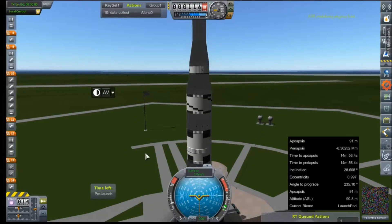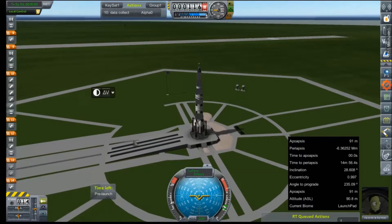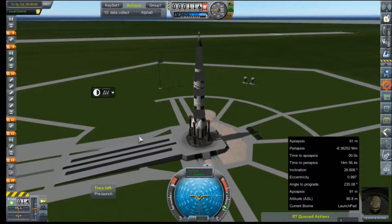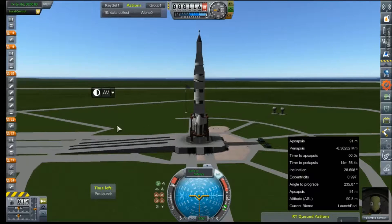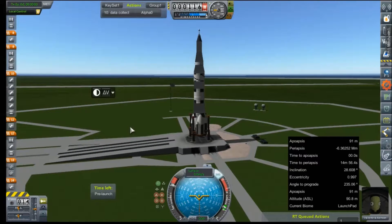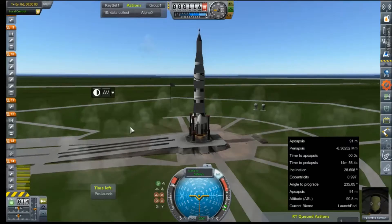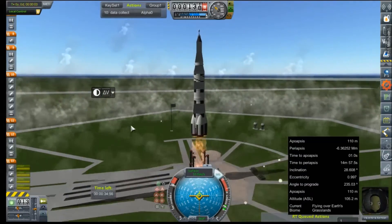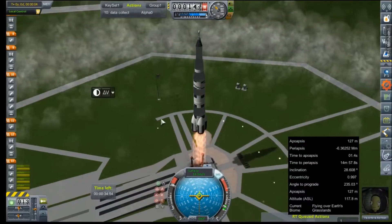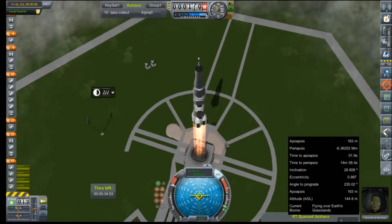We'll let all the physics settle in. Valentina is at the simulation helm — again, simulation. So we're going to go ahead and light this candle. Three, two, one, ignition. The ignition is good. Apparently they were not quite filled up to full and we fell down the pad and broke things.